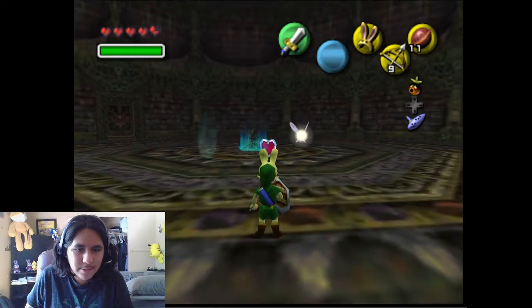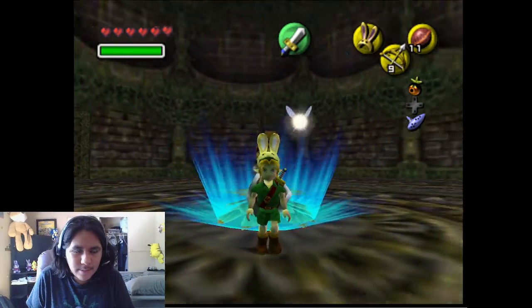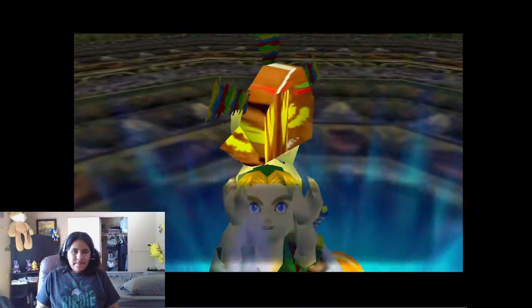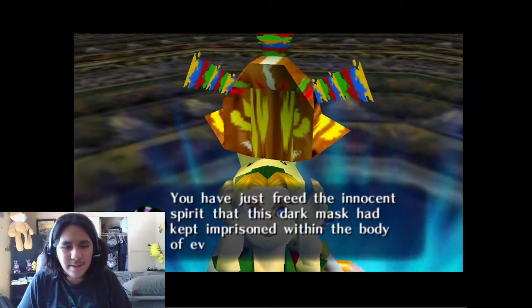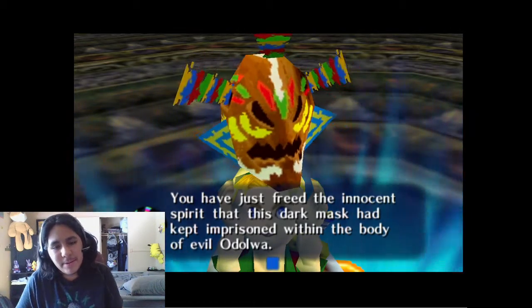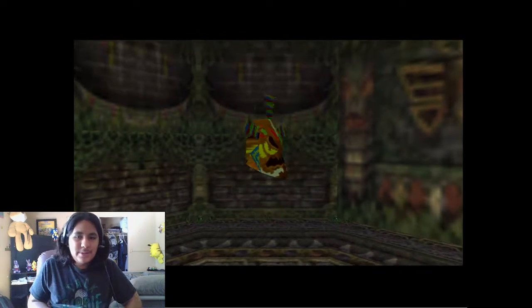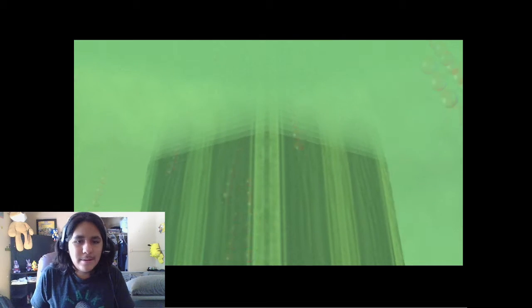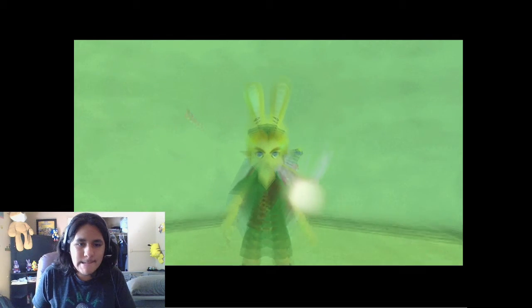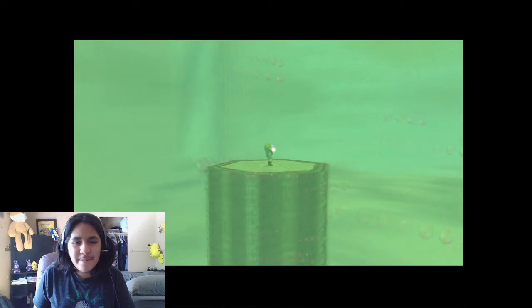First heart piece, nice. We have seized Odolwa's remains. You have just freed the innocent spirit that this dark mass had kept in prison within the body of the evil Odolwa. Yeah, I'm pretty sure that's really the only boss that's like that, because the other bosses have a strategy. The Stone Tower Temple bosses really have a strategy — they just kind of YOLO it. Now we're in this place. Hello, Link. I named him V, I forgot about that. I haven't played this game in a while — well, I played it last week.